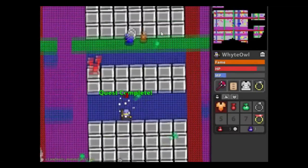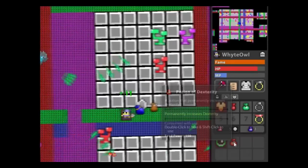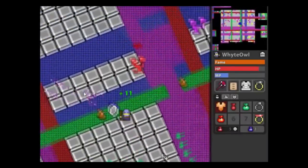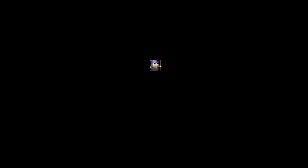Lemon usually dies within two phases of his rotations, so a sprite world will usually take you anywhere from one to three minutes. For a guaranteed potion drop, it's really not all that bad when you think about it.